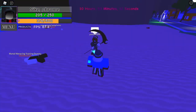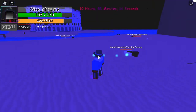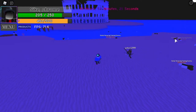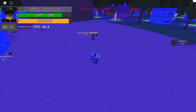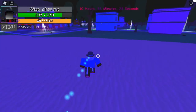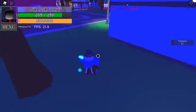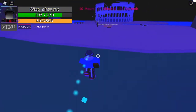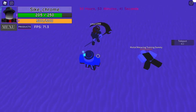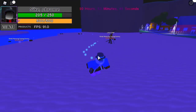The next ability is Teleport. You just face a certain direction, then press the C key, and you teleport forward. As you can see, it's only got a one second cooldown, so it's very good, and it can even go through things — like through this tree, or through this house, and even through people as well, straight through them. That is the Teleport.